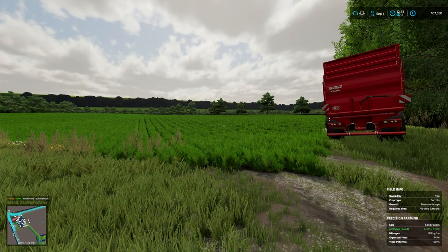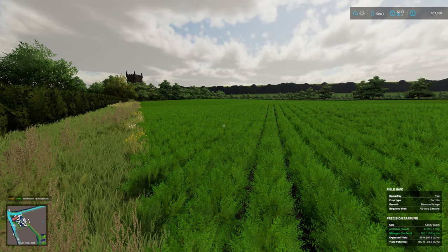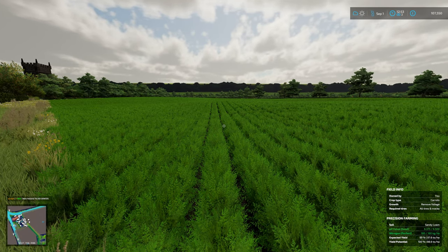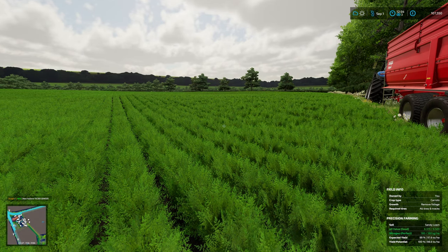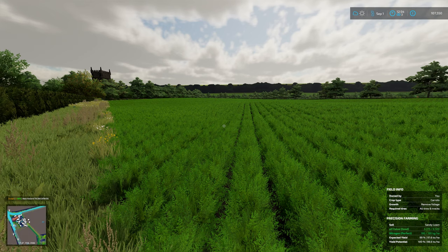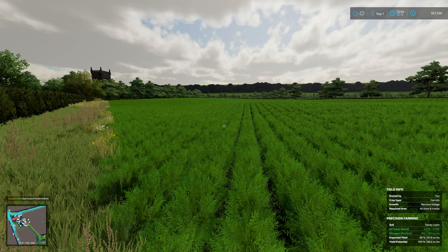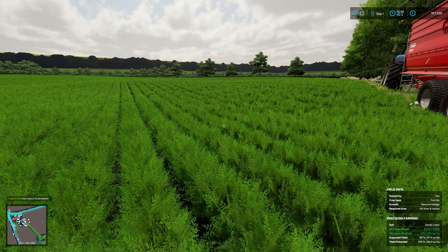Welcome back to the Oaks. We are stood on the edge of what was our sugar beet field, but we had a message from the farm sim fairies saying we've got an opportunity to swap our crop. So we have done - there was a poll, and carrots was the winner by around 73-74% the last time I looked. A clear winner.